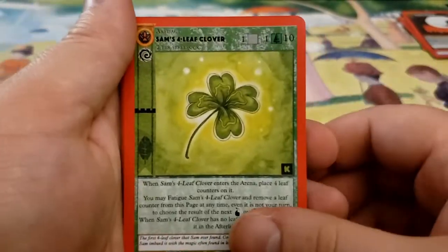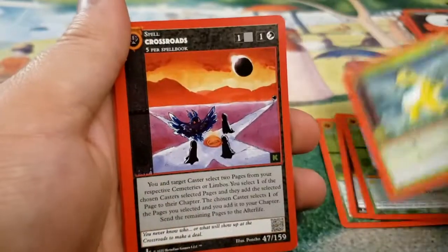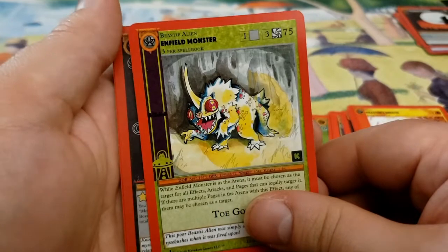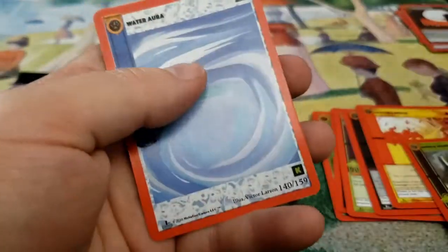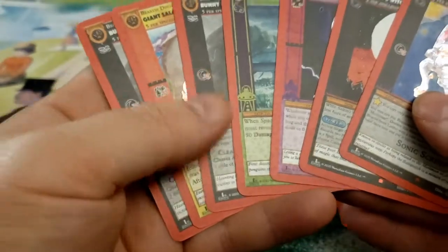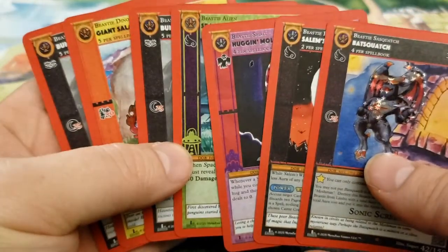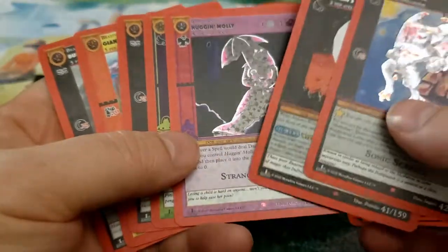All right — last pack, guys. So we got Four Leaf Clover, Shadow People, Shadow People, Silver Cat, Space Penguins, Crossroads, Dragon's Breath, Enfield Monster — and Boom! Batsquatch — see, these are common. Well, you know, that's how these go. Water Aura. Out of these, we got seven commons and uncommons that came in reverse foil that took up the slot of a rare, which is, you know, it is what it is.